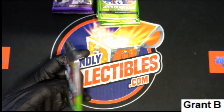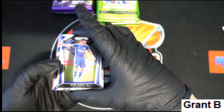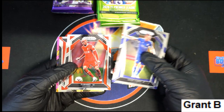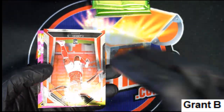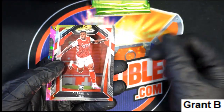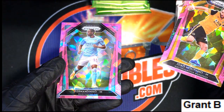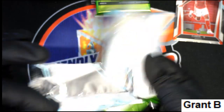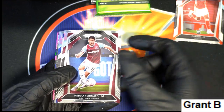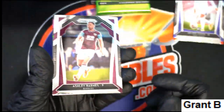Let's pull something big — we're gonna hit these pink ice prisms in Premier League and hopefully pull something amazing. In the break, Grant got the remaining five packs out of this, and this is the last box we have available. There's a nice rookie card here of Kasta, Premier League soccer.